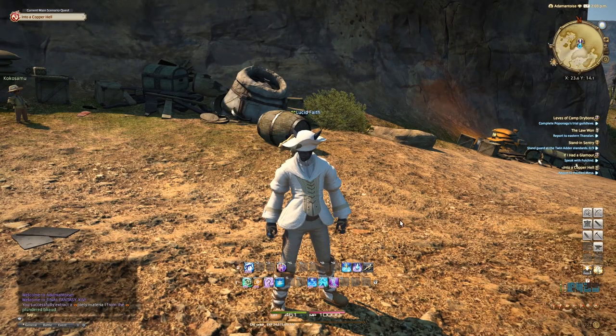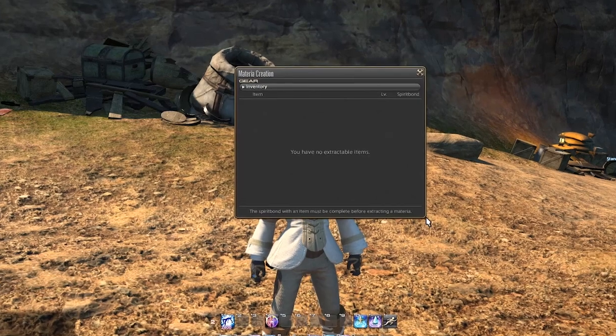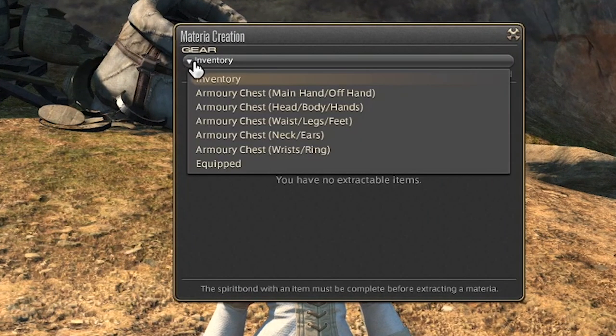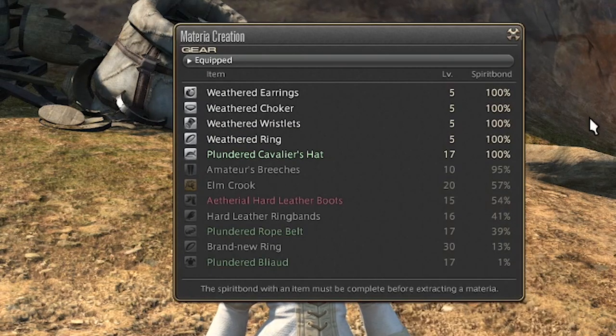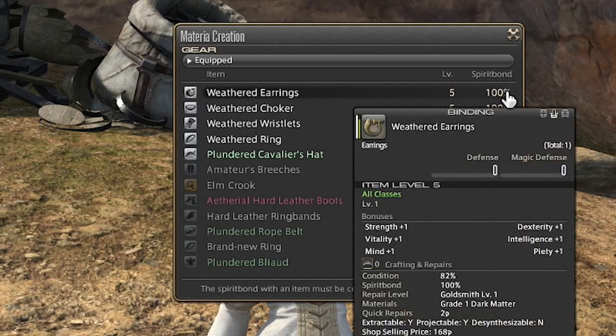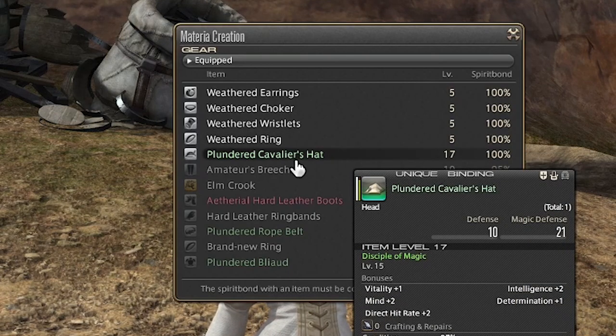So, how do you get Materia? Come over to your Materia Extraction action and click on that — it'll open up the Materia Creation box. For this demonstration, we're going to go down to Equipped. These are all my equipped items, and it gives a list of everything we have on. The important bit is Spirit Bond in this column. You'll see items that have 100% and items that have less than 100%. Once an item is at 100%, you can extract Materia from it. Once you do that, it'll reduce the Spirit Bond to 1%, so you can just raise it back up and do it again.